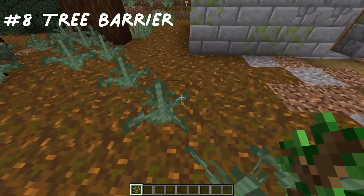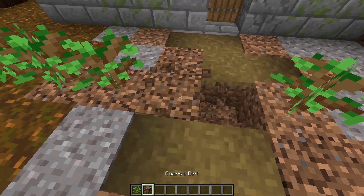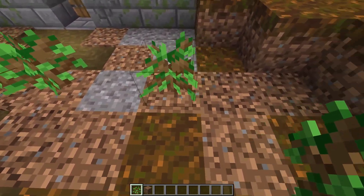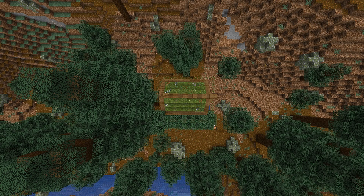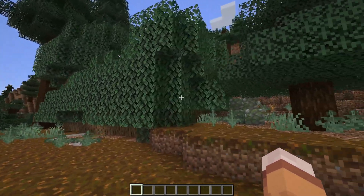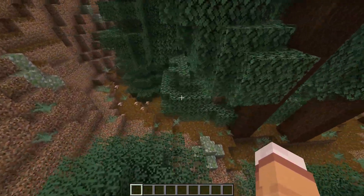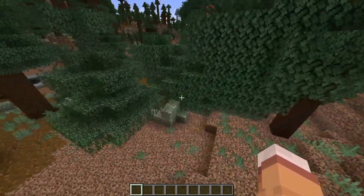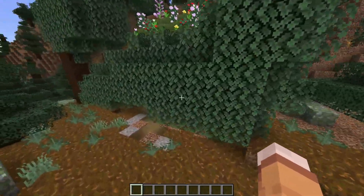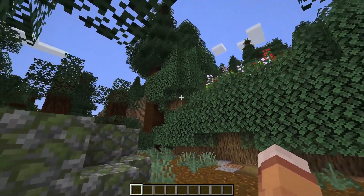Number 8: Tree Barrier. Make a barrier of tree saplings all the way around their base — you're going to need tons of bone meal for this, and I mean loads. This is sped up and it still takes quite a bit of time, but it is well worth it — it is a full-on barrier and it's going to take them forever to get rid of the wood and leaves. It'll probably take stacks and stacks of bone meal, and the more layers you add, the harder and funnier it is.